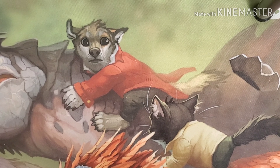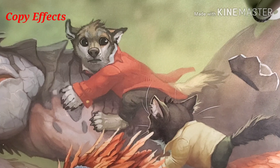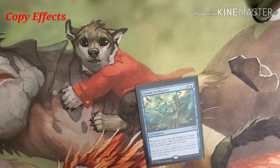Next is what we're going to go into is Copy FX. We have nine of them altogether. Starting off, the first one is Swarm Intelligence. Costs six and a blue. It's an enchantment that allows us to do what our commander does.